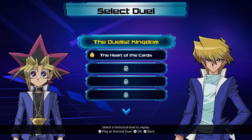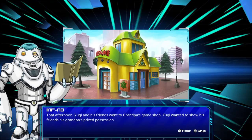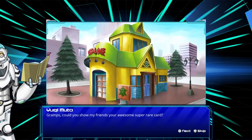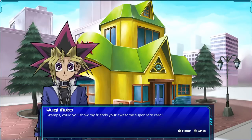I've already done the Duelist Kingdom first — that's kind of the tutorial. I'm not going to go through it again because it's kind of slow, but it does teach you the rules of the game. We're going to go to the Heart of the Cards, which I think is Yugi vs. Kaiba. I'm just going to talk over the cutscene a bit.